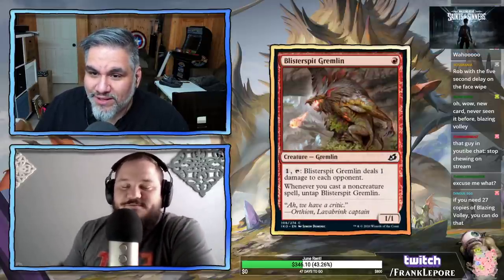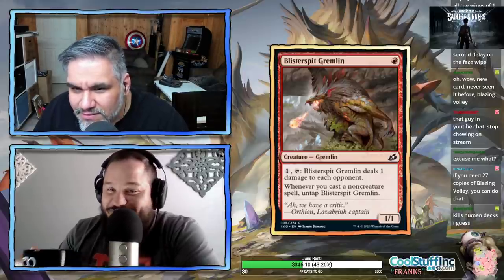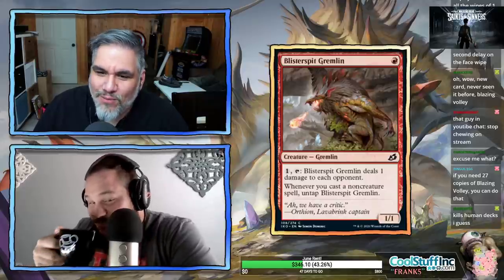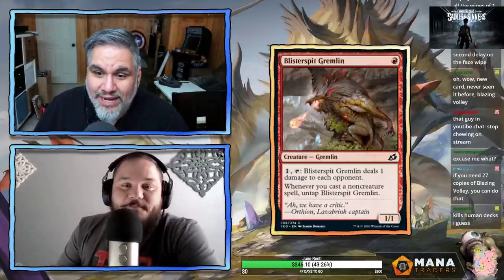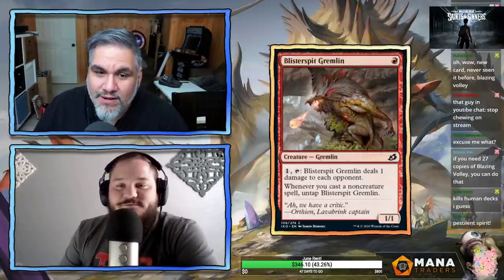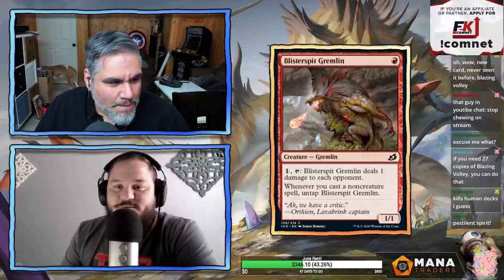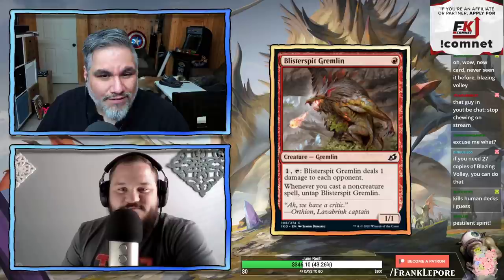Blister Spit Gremlin — one mana for a 1/1. It deals one damage to each opponent if you pay one and tap it. Whenever you cast a non-creature spell, untap it. This is like a Thermo-Alchemist, except the difference is you have to pay mana to tap this guy. That's rough.